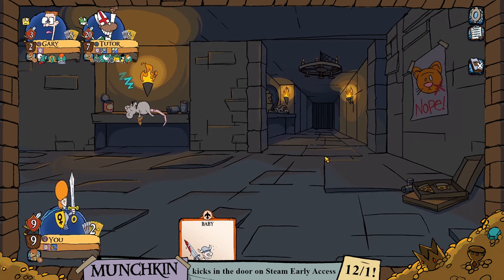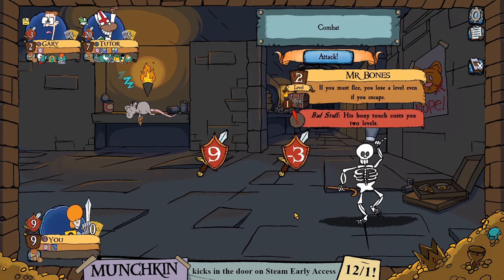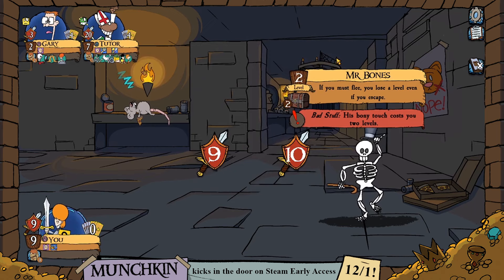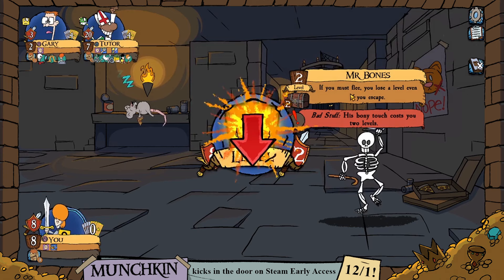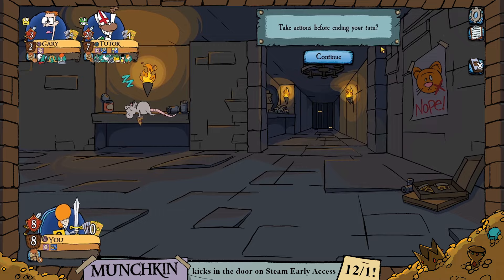We go looking for trouble and play Mr. Bones. To increase our odds, we use a baby card to turn it into a skeletal baby — pretty horrible to think about, but it should help. However, our opponents pump the baby skeleton to 12 strength with the Potion of Confusion, so our cunning plan to win the game right there was thwarted. Our enemies have successfully defeated us.